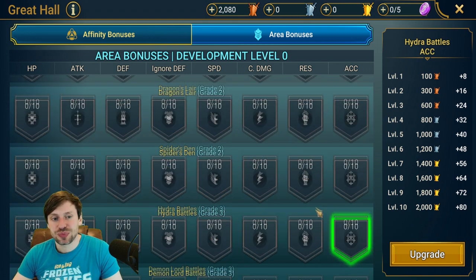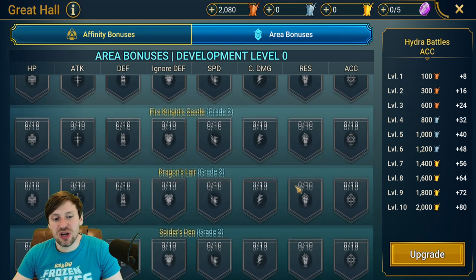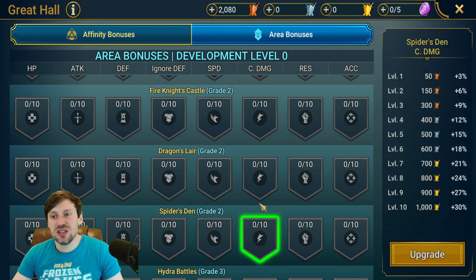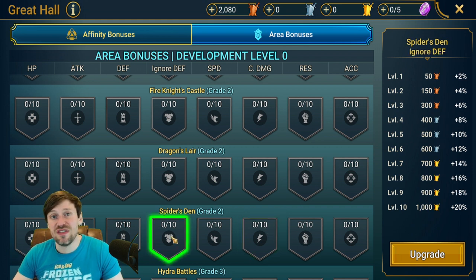For Spider Den, I wouldn't touch it. There are already team comps that handle this — you basically need two max enemy HP champions. The first one hits the spiderlings, then the second one kills them, dealing huge damage to the boss. They need to go one after the other, and if one does too much damage it'll ruin the run. So don't put any points into Crit Damage or Ignore Defense — it'll mess up the run.